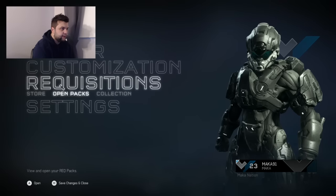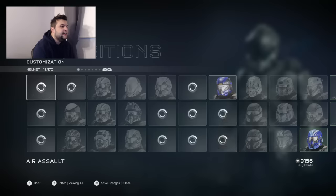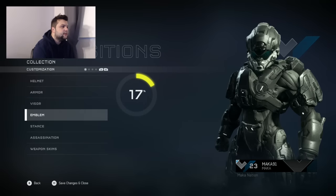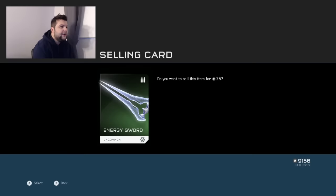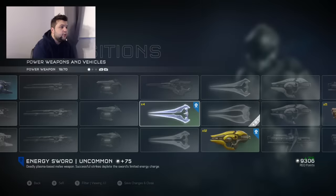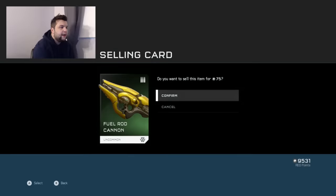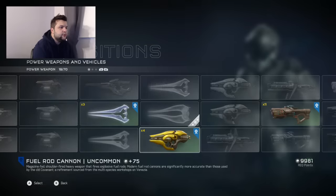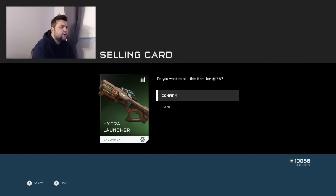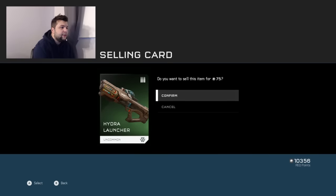Now let's go to my collection. So far I'm not very happy. Let's first sell some weapons and stuff. I don't need six energy swords because I don't use them. I definitely don't need twelve fuel rod cannons — let's go down to like four. Hydra launchers are okay but I don't think I need eleven of them, so let's sell those as well.